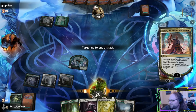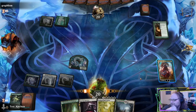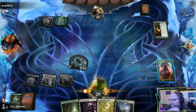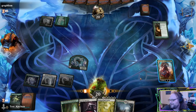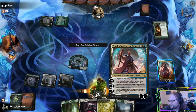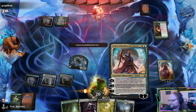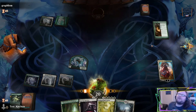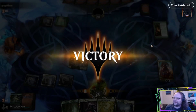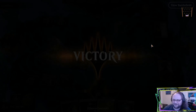If we untap stuff we have a five-loyalty Teferi and we have Fateful Absence up. If I draw a card, that's good — that's just a good thing to do. Does our opponent have a haste threat next turn? I don't think so. Come on, we can't think about it for a second! Well, ladies and gentlemen, we're three and two.